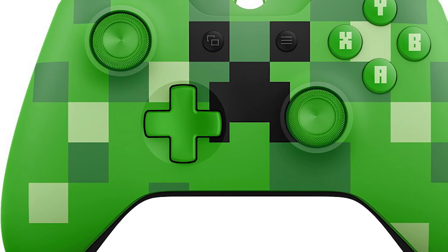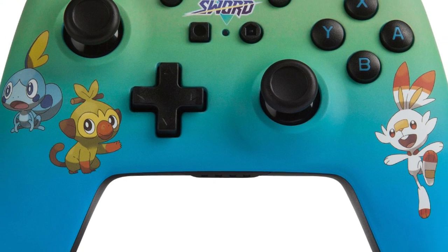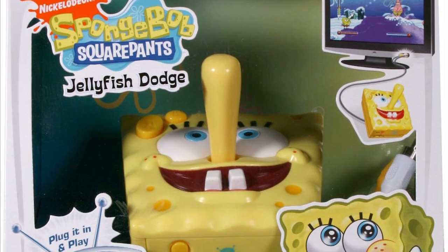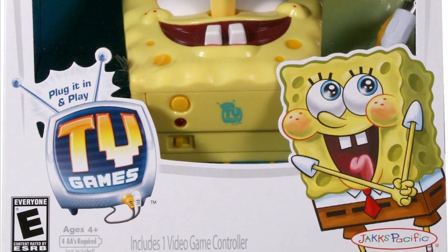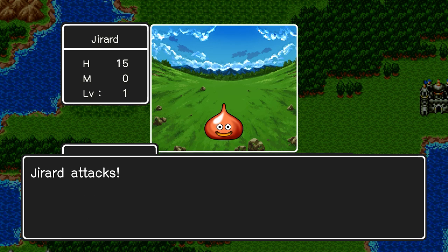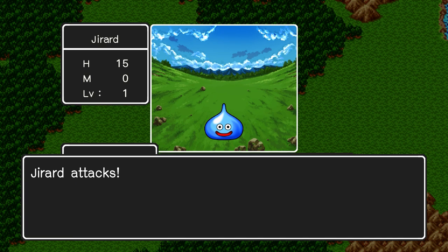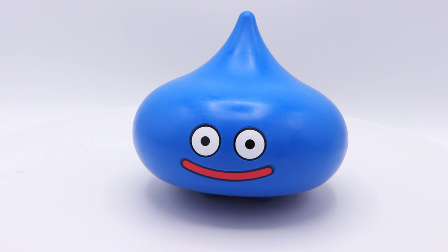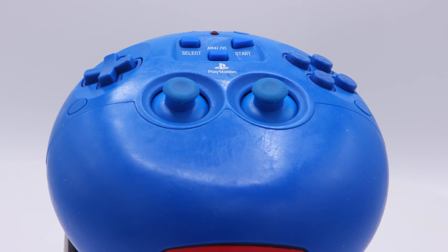One of the most popular things in the controller department is to slap a logo or a picture of the main character on it and call it a day. Nintendo is exceptional at this — but unless you're a plug-and-play kind of game, you don't actually want a character as a controller. That seems ridiculous. Well, Dragon Quest seems to disagree. This is the slime. A slime is one of the weakest and most common enemies of the Dragon Quest franchise — small, weak, and just so darn cute. They're a little dollop of happiness and have been an RPG icon for decades. Where's the controller? It's right there. It's on its butt.